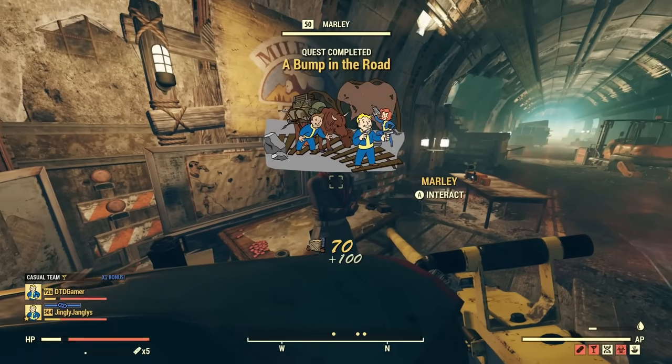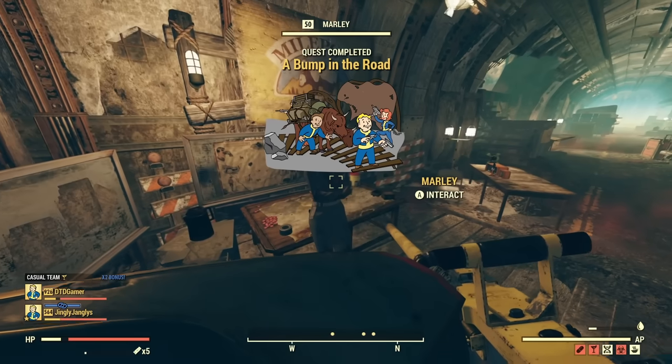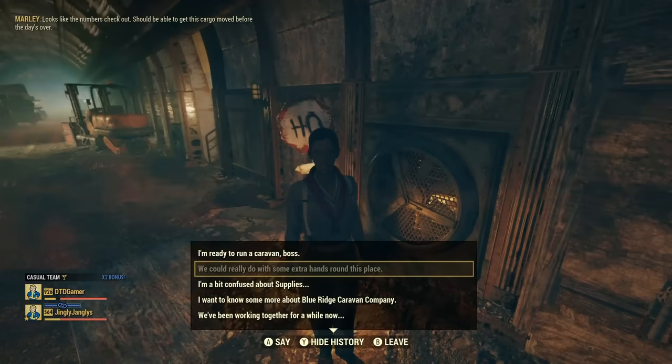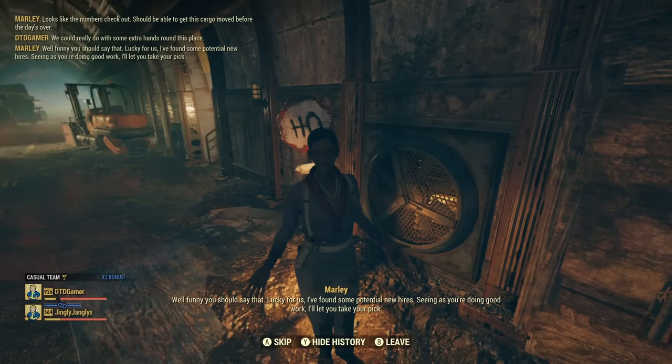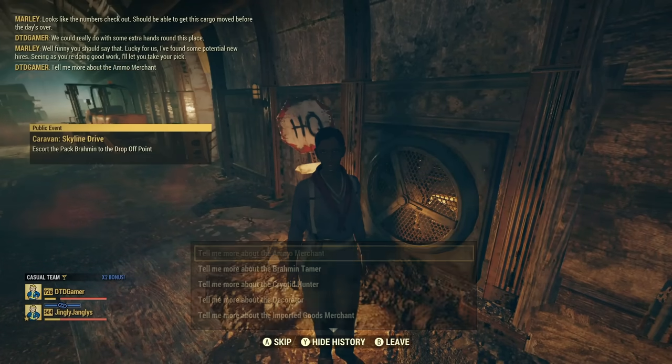When you complete this you'll go back to Marley, tell her that's all done, and you'll be rewarded 100 supplies as well as 10 supplies for completing each caravan run. You can then spend these supplies on doing up the little settlement inside.